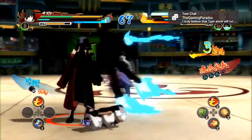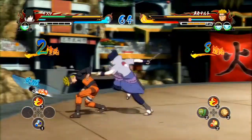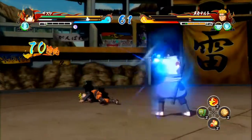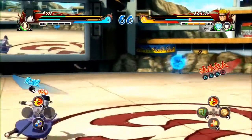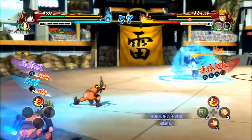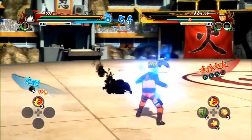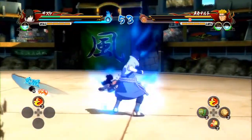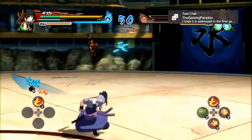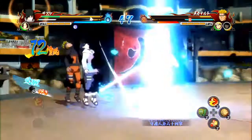Another thing that they changed was they now have the counter system where you have to precisely time it — even if you're a half a second off, it won't do it. You have to do it at the exact time, so it can't really be spammed because it takes a chunk of your chakra bar. What you do is just hit the block and your shuriken button and it will do a counter attack. That will keep you stumbled for a tremendous time, so if somebody gets you with that, they will be rewarded.